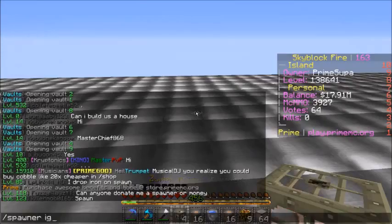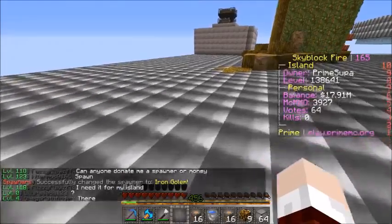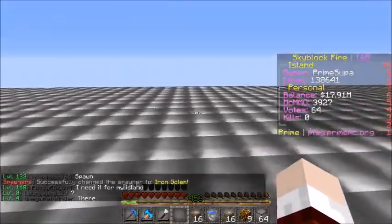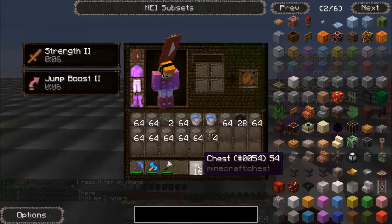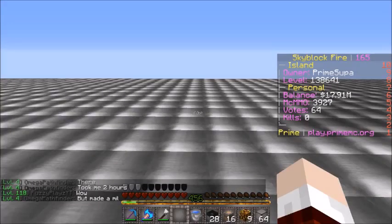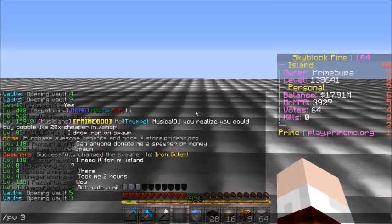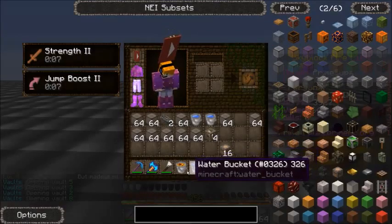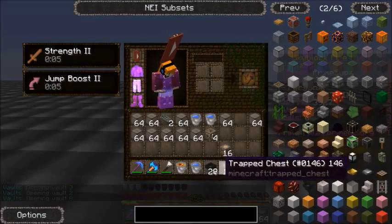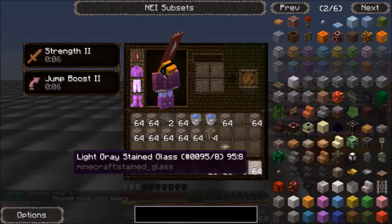I have 4 regular iron golem spawners here, and you can make as many of these as you want. It's a pretty simple design — you just need some lava, some spawners, some chests, some hoppers, some water, lava, water, hopper, chest, glowstone, and any sort of building block.